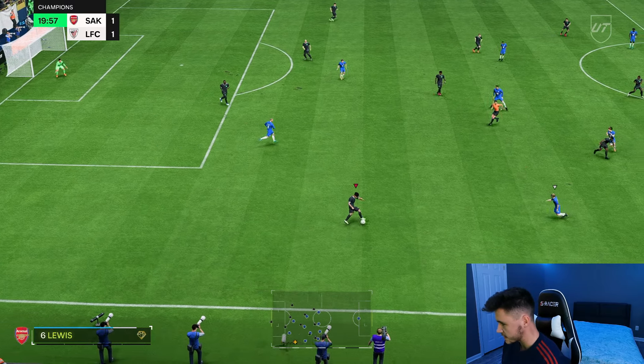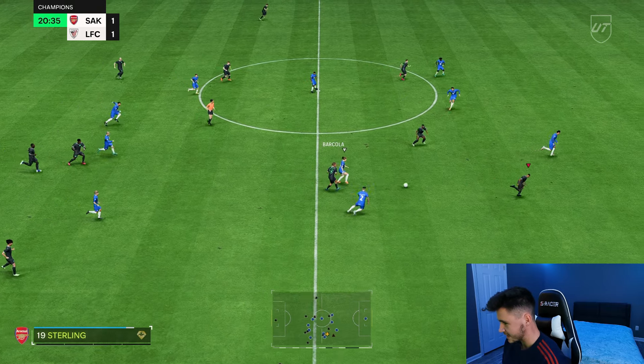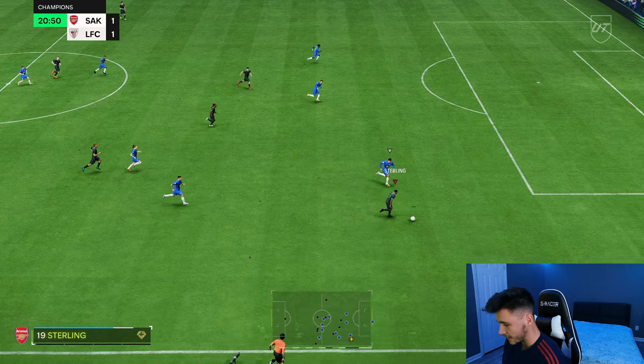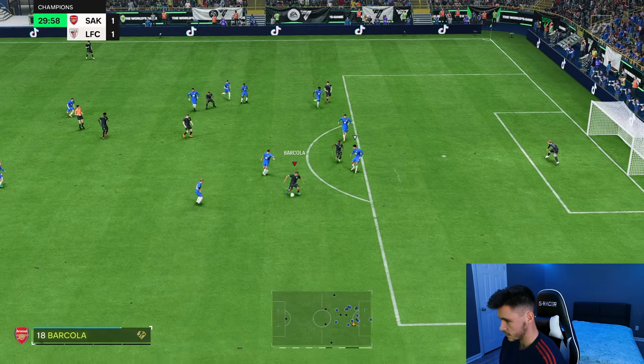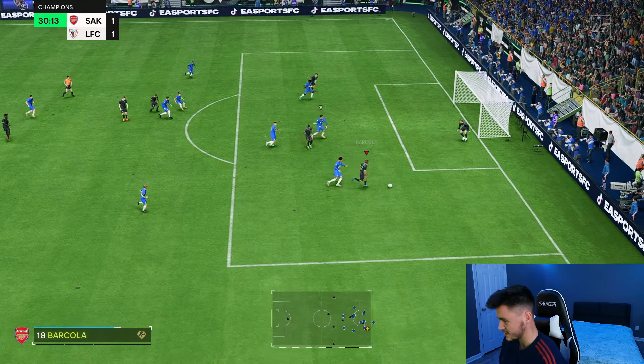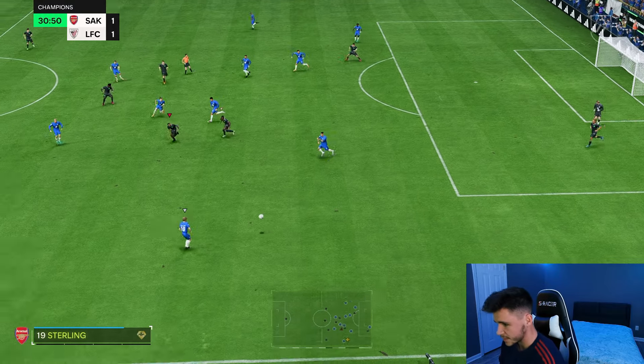Let's see if we can get a foothold in this game. After we scored that first goal, we kind of lost control. Barcola — we have the overlap, we'll test out his passing. He does have 99 short pass. That's a good pass right there. Raheem the dream. Good step over, good burst of pace — the acceleration after a skill move or step over is really good.